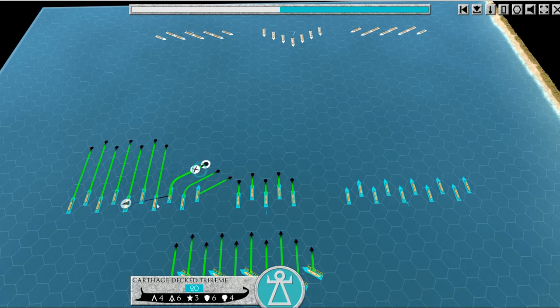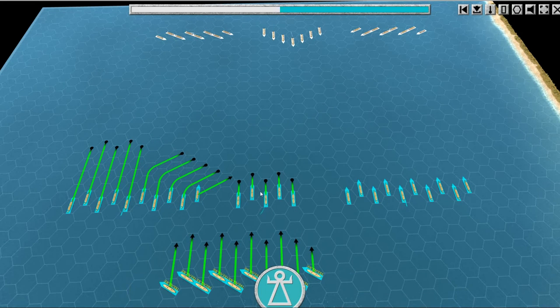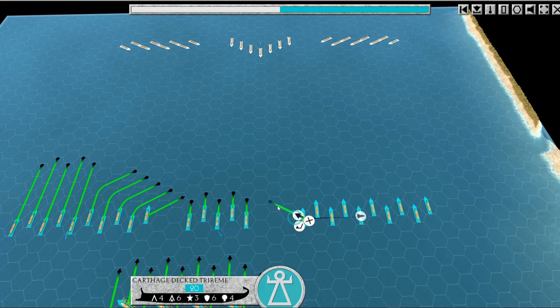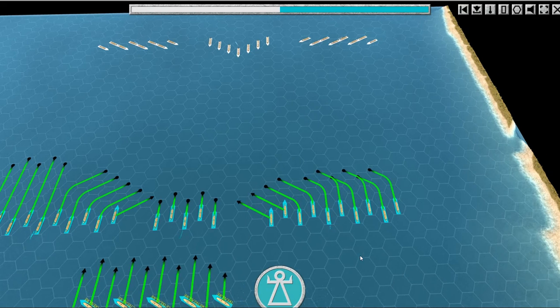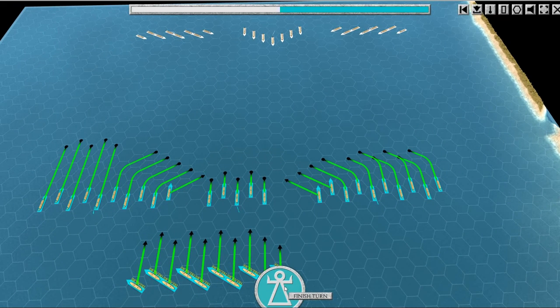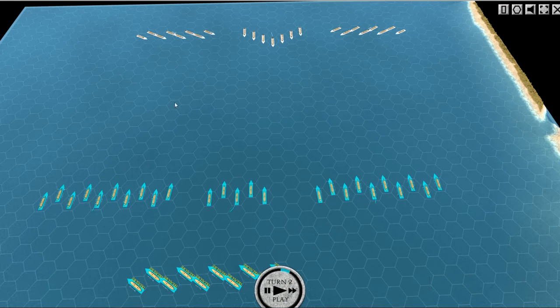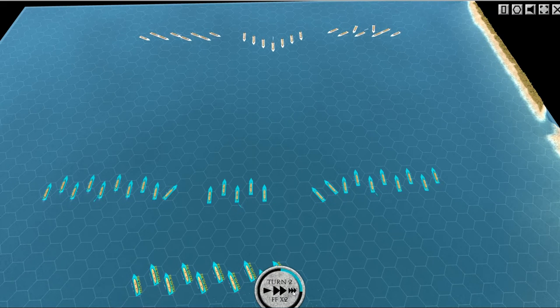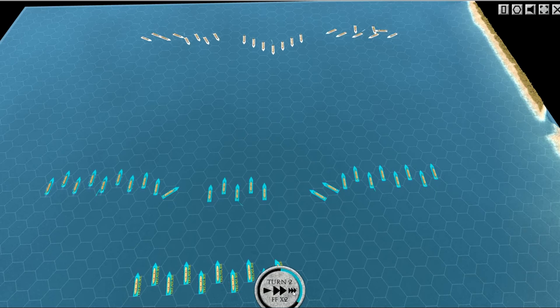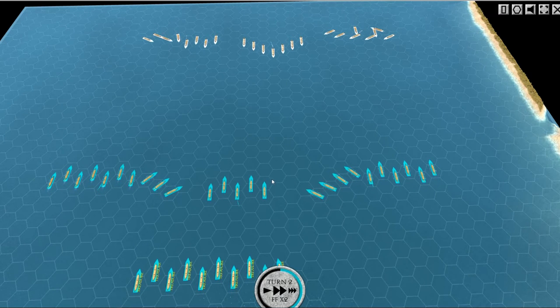You can order individual ships and cancel things — just click the X. These guys will come in closer. I'd like to keep a tight line; it's inevitable that the Syracusans will break through, I think. We'll do something like that — keep a tight line, stop them breaking through, and try to push in on the flanks. All my battles just end up in a big mess by about turn five.